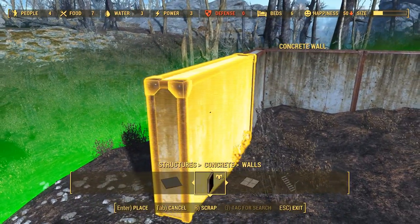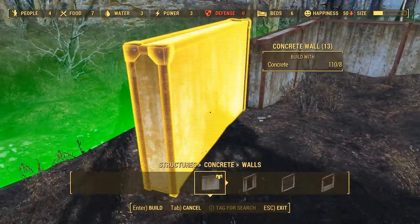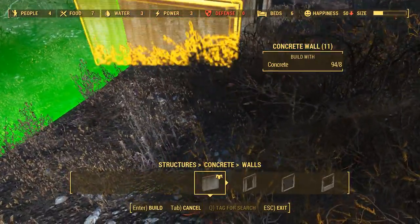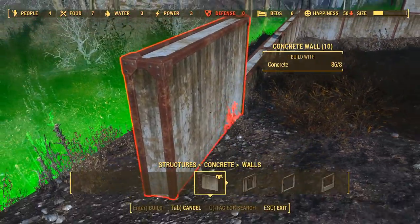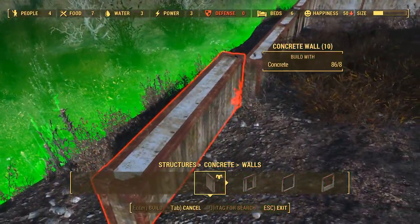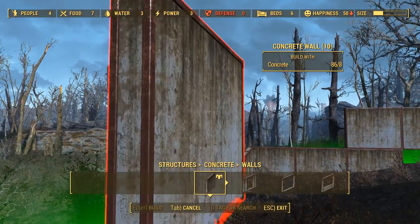Imagine a Deathclaw spawned for our settlement attack — what's the Deathclaw going to do? Jump over our fence? I'm pretty sure Deathclaws can't do that. I don't know of any enemy off the top of my head that is capable of climbing. A mole rat could just burrow under, I guess. But are we going to get mole rat attacks? Is that even a thing?